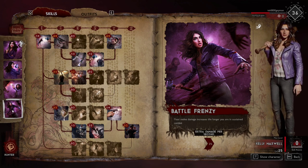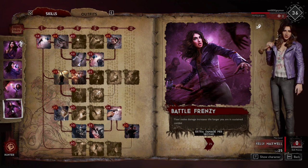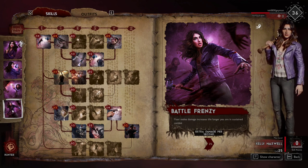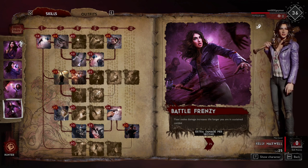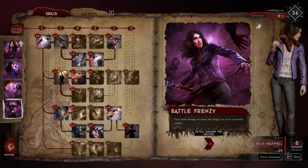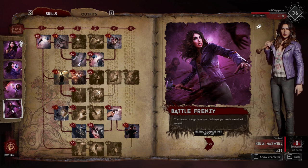Her level 25 skill is Battle Frenzy — your melee damage increases the longer you're in sustained combat, giving an extra 2% per second while in combat. This is very interesting especially with the meat hammer. It's a quick weapon that doesn't do a lot of damage on its own, but if you find a rare or epic meat hammer you'll really be dishing out damage in close proximity around objectives or the final book. Don't sleep on the meat hammer — it's not a throwaway. Your team often doesn't want them, so it's a win-win. Pick up your meat hammer as your main melee weapon even if it's a common.